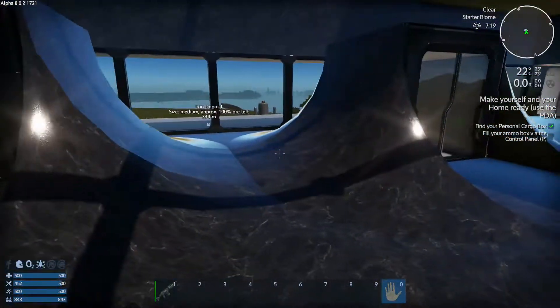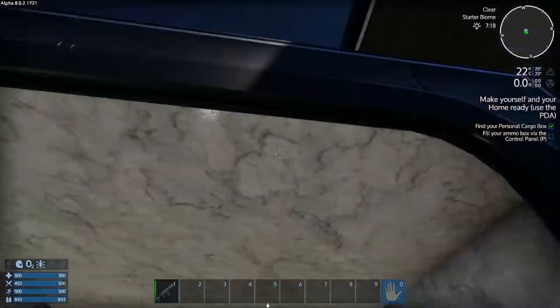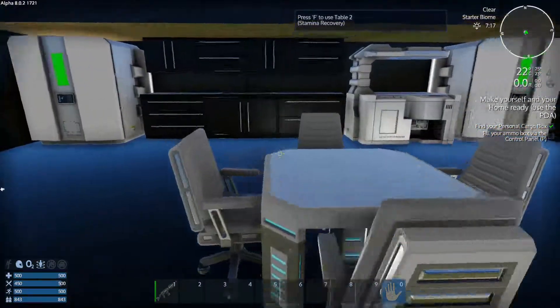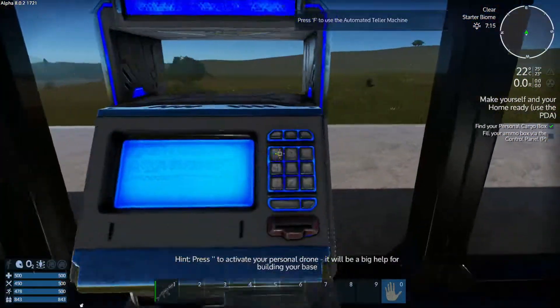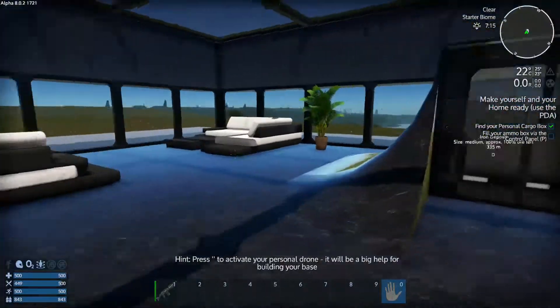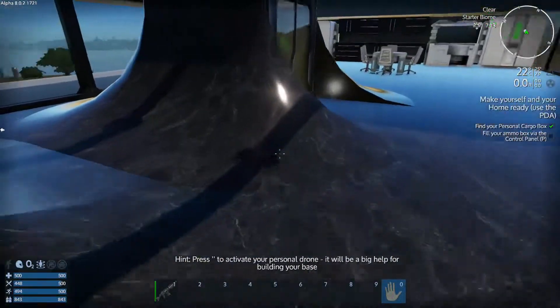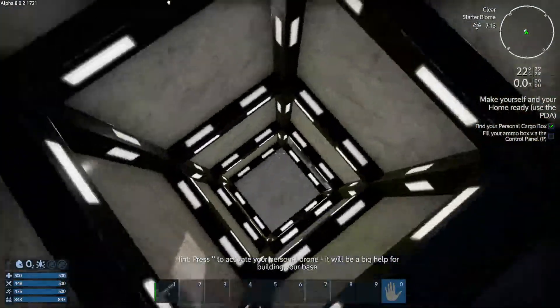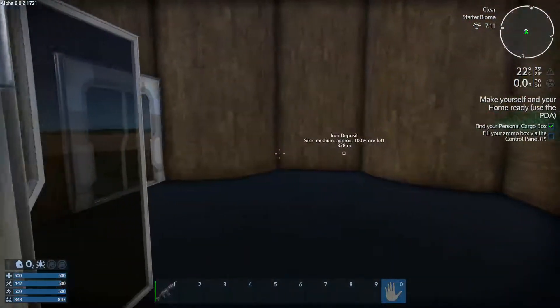Oh, is it up here? I don't know where this leads. I got an ATM up here, that's nice. Still not knowing where to fill ammo - it's a control panel and it has something about 'P'.